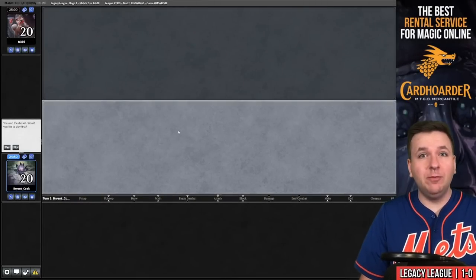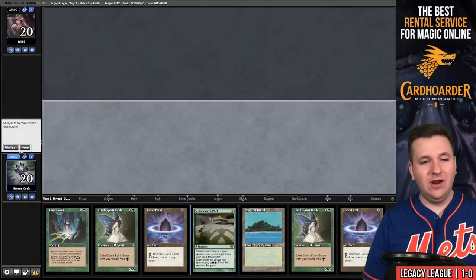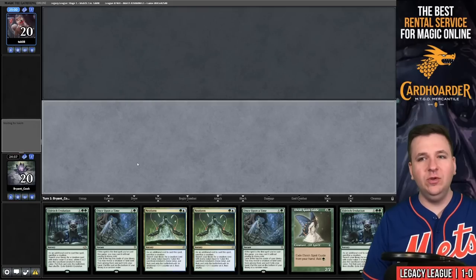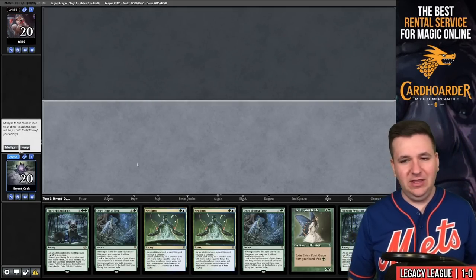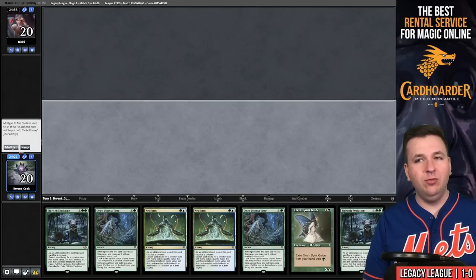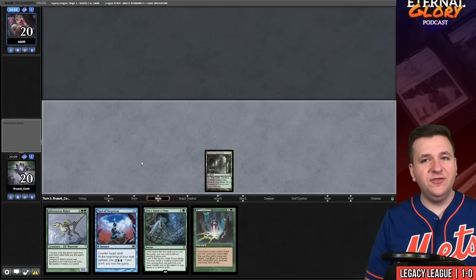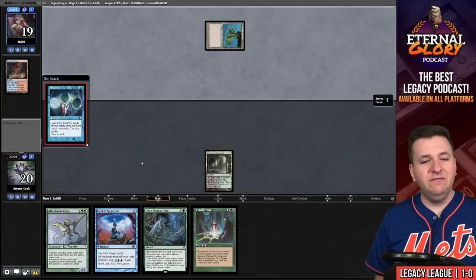Game one of match two, we're on the play. Hand is all mana and a Rider — no idea what our opponent is playing. On a non-blue deck I'd consider keeping, but we'll try to do better on six. We go to five — a really odd hand. We put Shoal and Weather the Storm on the bottom. They're a blue deck — Ponder into Catacombs — they're on classic Grixis Delver.